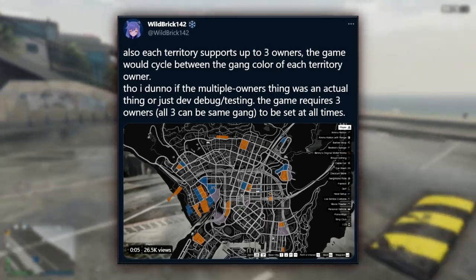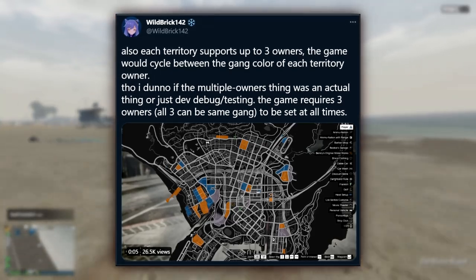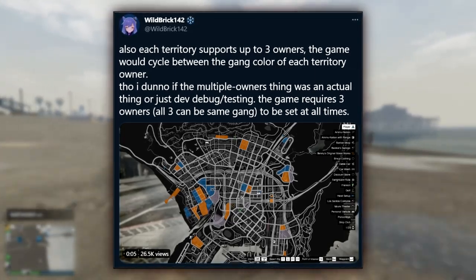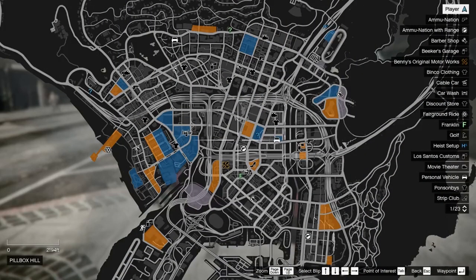Here's another tweet: the territories supported up to three owners, and the game would cycle between the gang color of each territory owner. He wasn't sure if multiple owners was an actual feature or just something they were testing. We have a video clip showing what the map would have looked like with multiple owners — it shifted between different colors. There were three factions: blue for the cops, orange for the Vagos, and a pinkish color that was neutral.